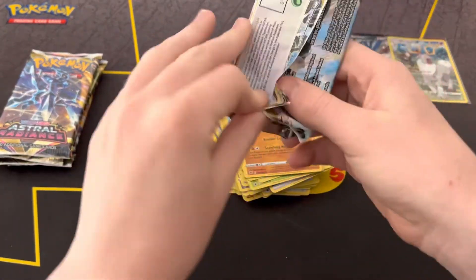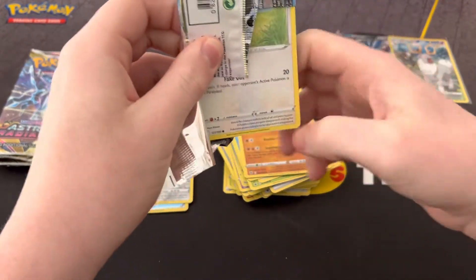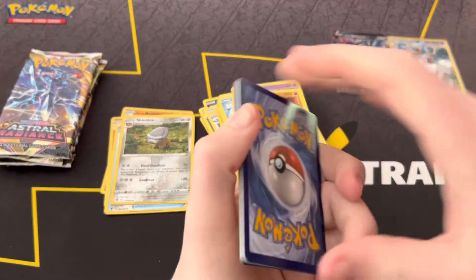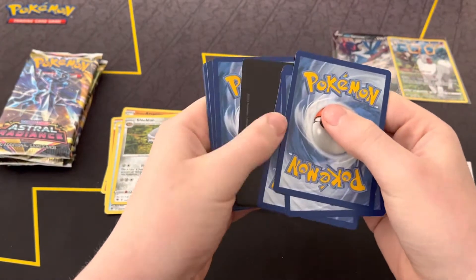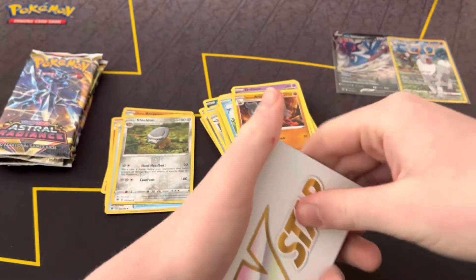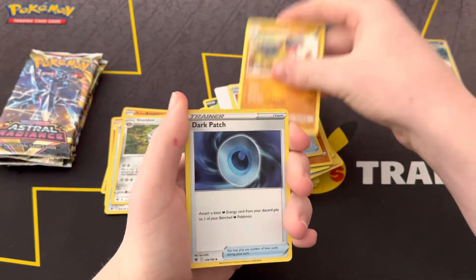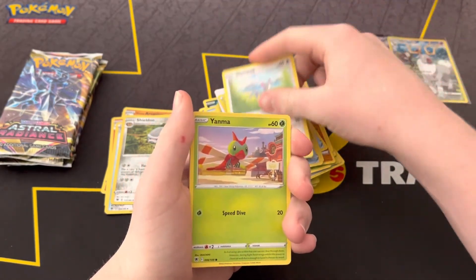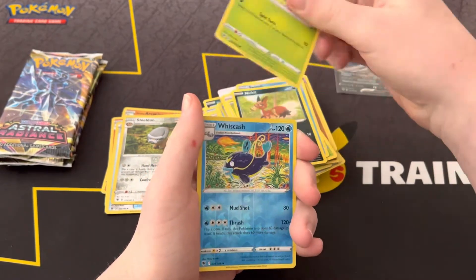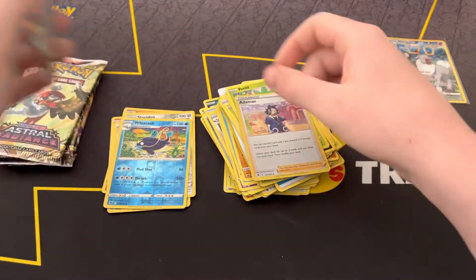Back to a Dialga pack. V-star marker, Heavy Ball, Froslass, Dark Patch, Glameow, Yanma, Swinub, Nickit, Petilil, Wishcash reverse, and an Admin. Admin!